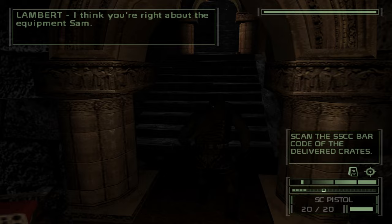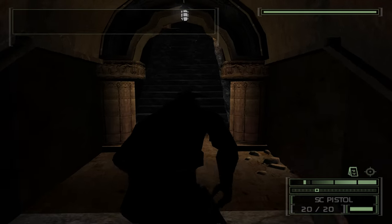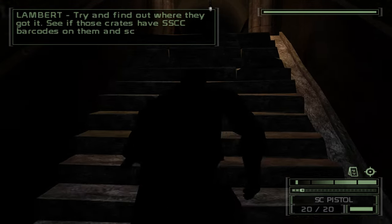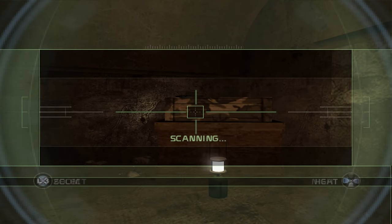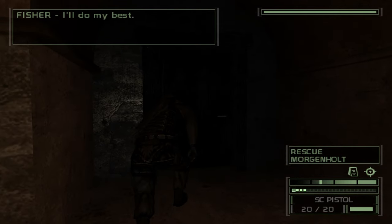I think you're right about the equipment, Sam. They got themselves a little stockpile of high-tech kit here. Try and find out where they got it — see if those crates have SSCC barcodes on them and scan them with your EEV. The SSCC code is lot one of five; see if you can find the other four. I'll do my best.